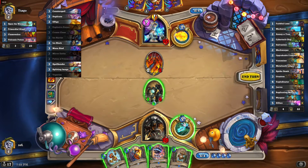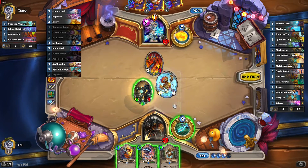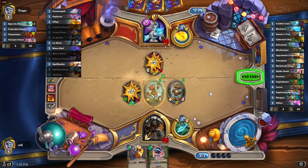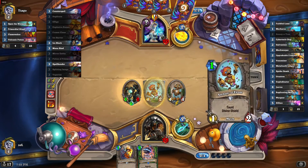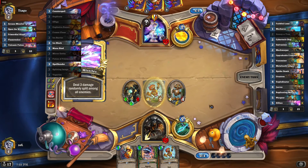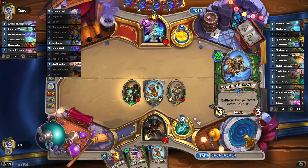I'm killing the Flamewaker for sure. Don't know what kind of secret he has yet. Let's play Annoy-o-Tron, then play Jeeves, and of course let's kill this one. I was expecting a Duplicate — no? Okay. We get one additional card and these cards are so cheap. If he cannot kill the Mech Warper now, he will be in trouble. Missiles! That's exactly what I would like to have. We have an insane card incoming.